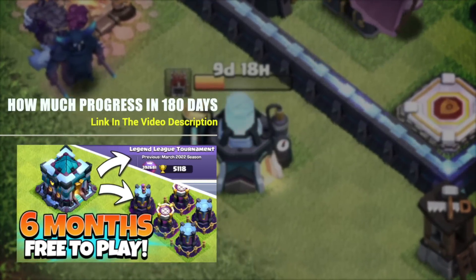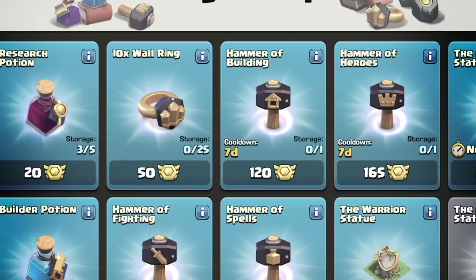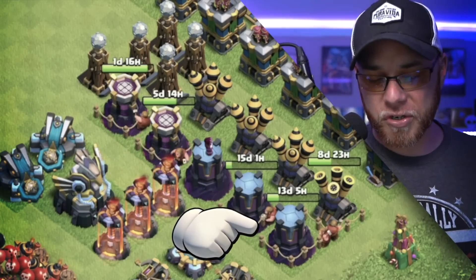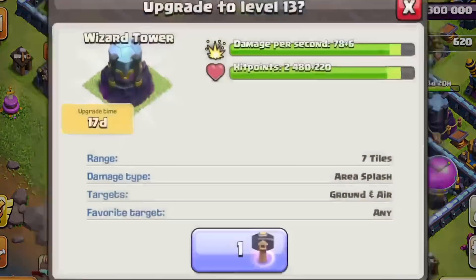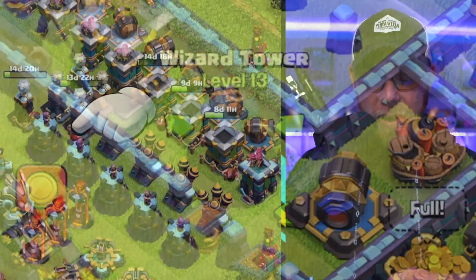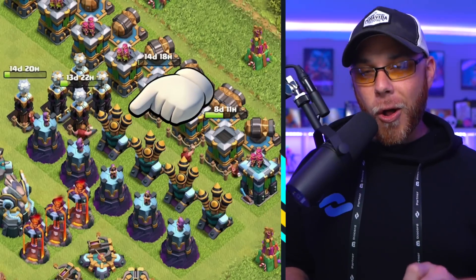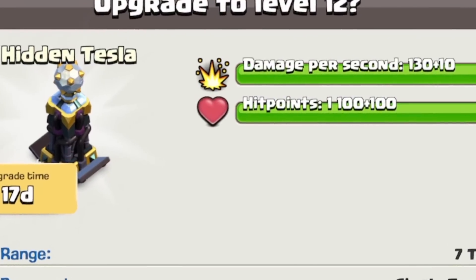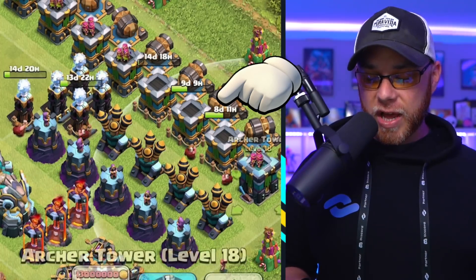In our six month progress guide, I explained that I was no longer going to buy Hammers of Fighting and we changed to Hammers of Building to speed up our base. At the time, we were upgrading the Wizard Towers to level 13 and had just started on air defenses. So in the last 30 days, we've been using the Hammers of Building to finish up the final level on these defenses. We've managed to upgrade all five of our Wizard Towers to level 13, all of the air defenses to level 11. The Hidden Teslas have jumped up almost two levels to level 12, and we've started working our way into Archer Towers to level 18.